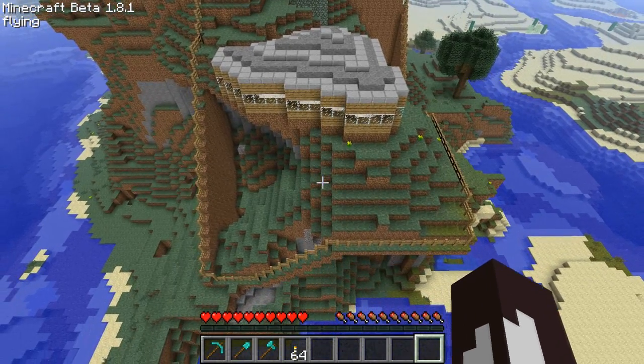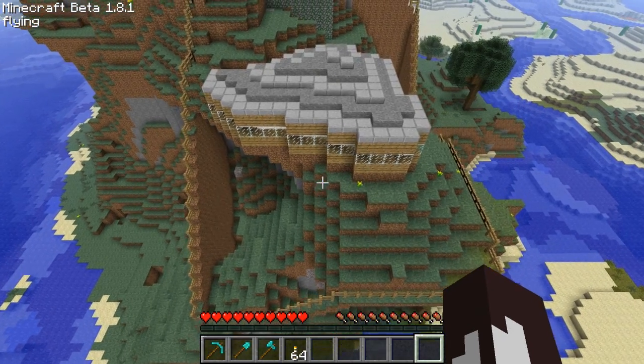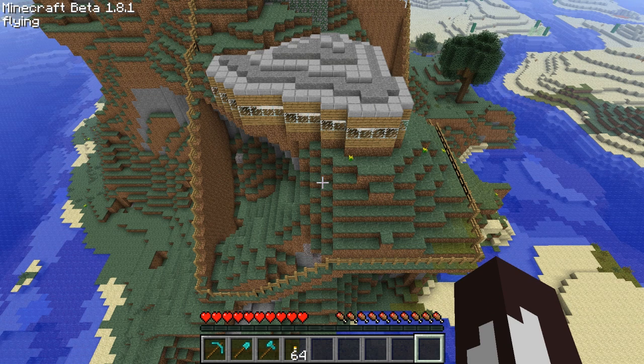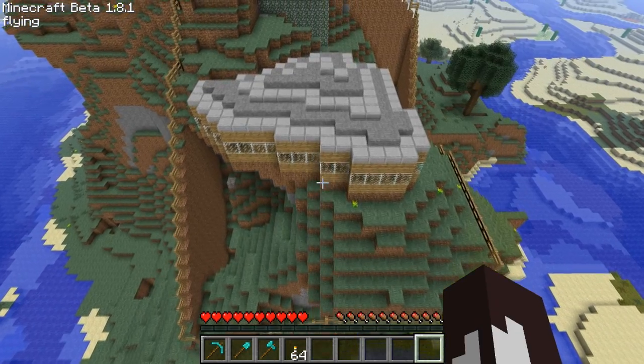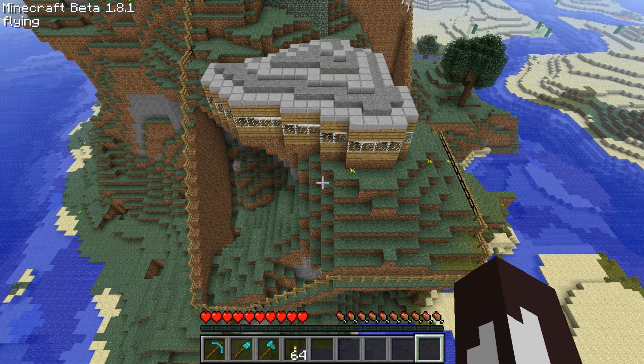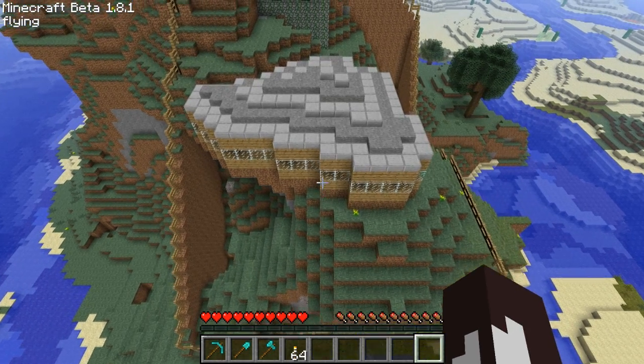You can download the map in the description. There will be a .zip and a .rar. You can download either one you want. For installation, just unzip or un-rar it, open it up, and drag the folder into your saves folder in your .minecraft file — that's on a PC. If you don't know how, you can Google or YouTube how to add saves to Minecraft.